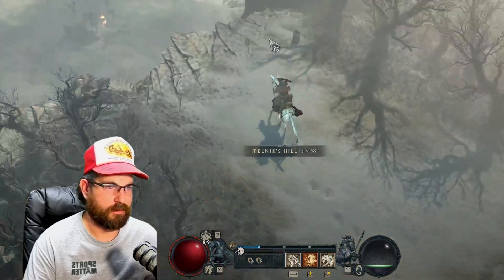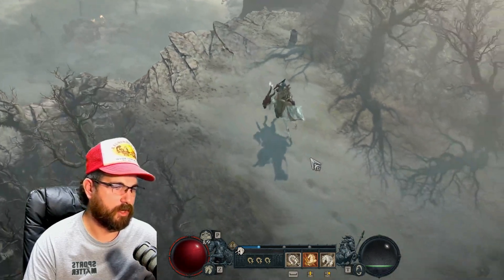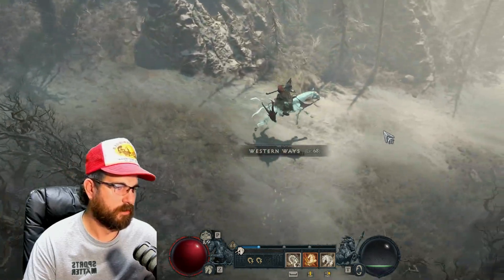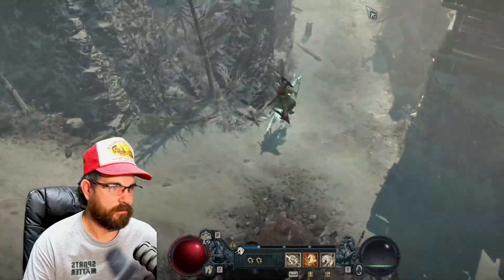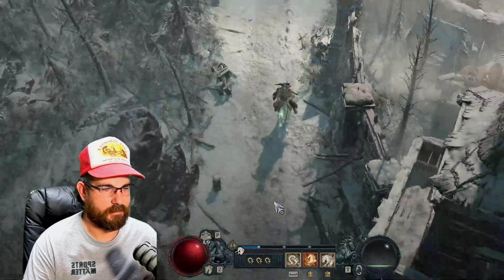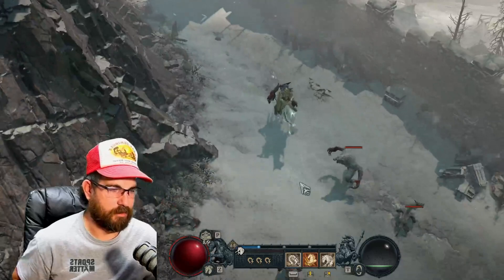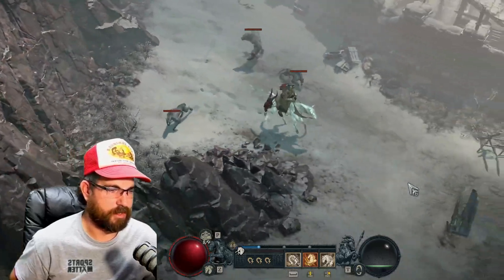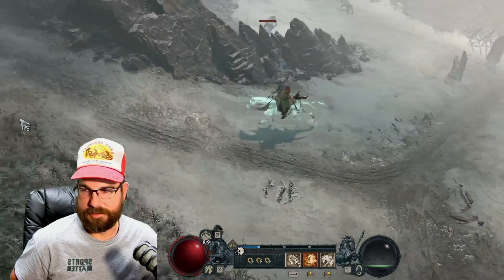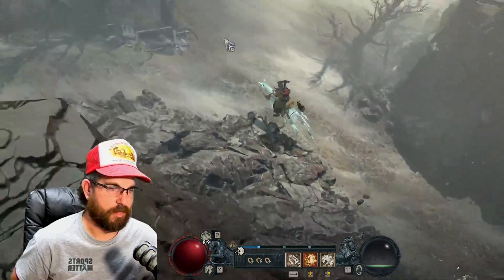If you get a little careless and get your pointer way off screen — if you're using a widescreen or something like that — you're not going to have a good time. You've got to keep the pointer pretty close to the horse to speed him up. But there is a max speed range. I think it's about this far in front of the horse for max speed. So if you take it way over here, it's going to be the same speed as right here.